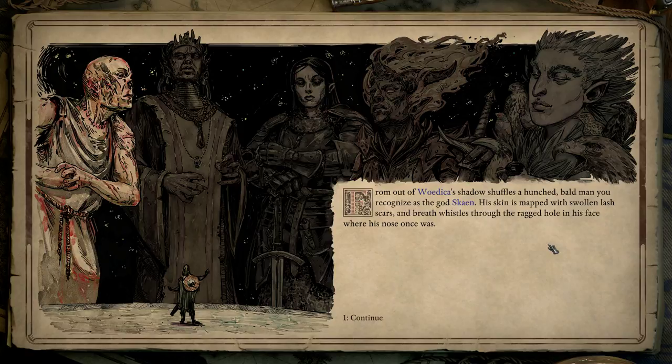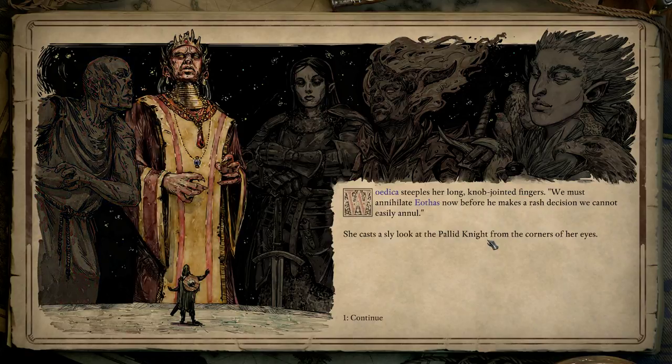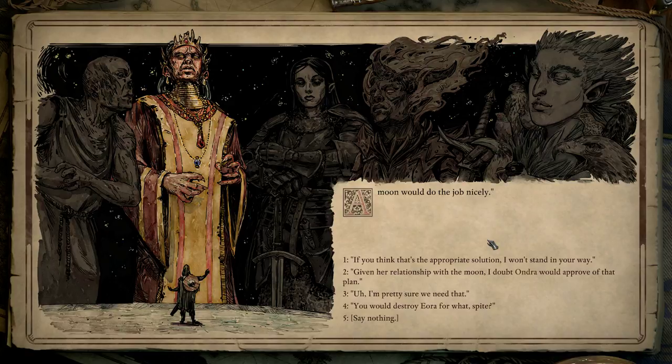From out of Wotica's shadow shuffles a hunched, bald man you recognize as the god Skaen. His skin is mapped with swollen lash scars, and breath whistles through the ragged hole in his face where his nose once was. He does not speak, but stares up at Wotica with naked loathing plain on his ruined face. Wotica steeples her long, knob-jointed fingers: 'We must annihilate Aethys now, before he makes a rash decision we cannot easily annul.' She casts a sly look at the Pallid Knight from the corners of her eyes: 'A moon would do the job nicely.' A moon? Wotica says, and grins.